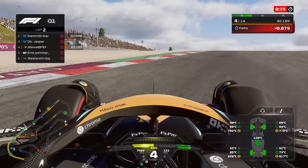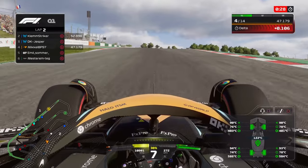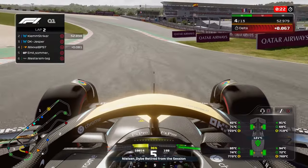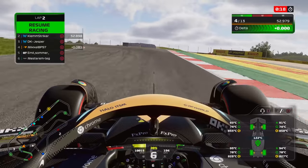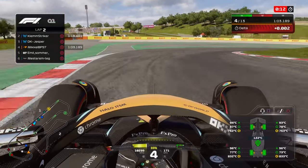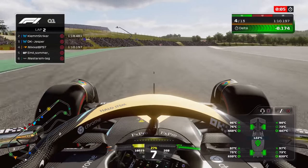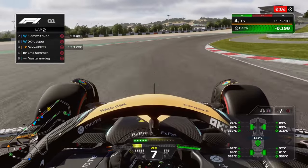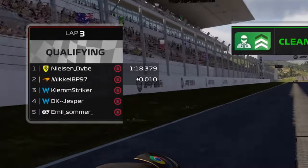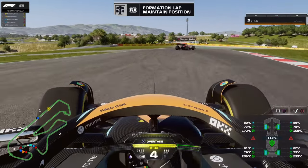This corner is very difficult to get on the throttle because you can very easily lose the car. With 30 seconds left there's no time to improve further, so this lap has to count if we want pole. Coming through the slow left corner before a very long right-hander — you have to be careful on the throttle. Coming around the last corner onto the main straight, we set the fastest sector two and are just one tenth away from pole position.